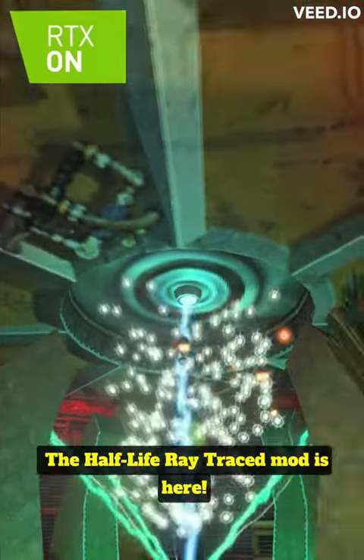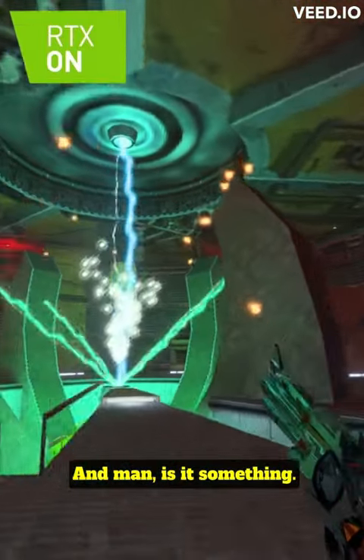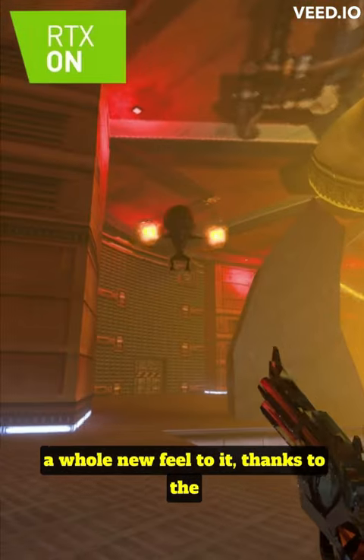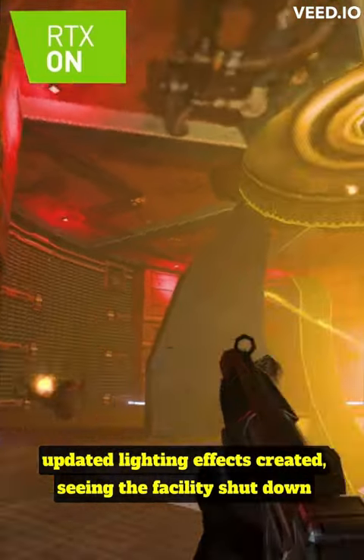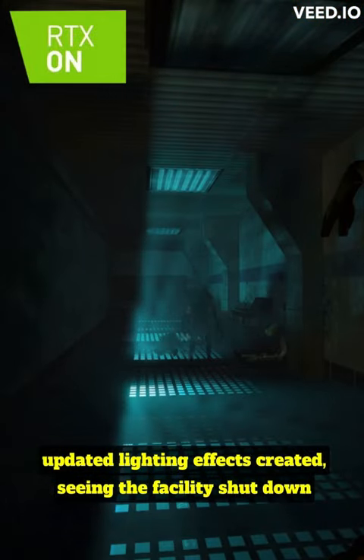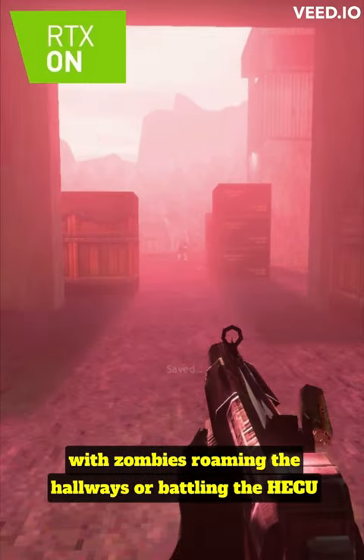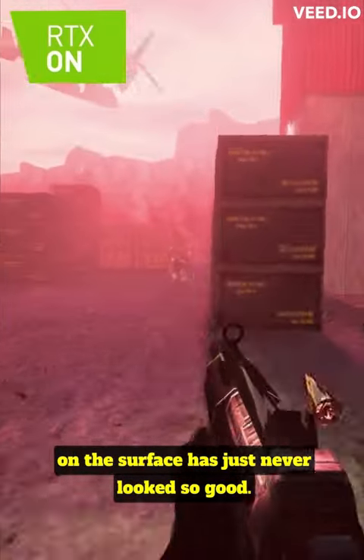The Half-Life ray traced mod is here and man is it something. Everything from the test chamber to Xen just has a whole new feel to it thanks to the updated lighting effects. Seeing the facility shut down with zombies roaming the hallways or battling the ATCU on the surface has just never looked so good.